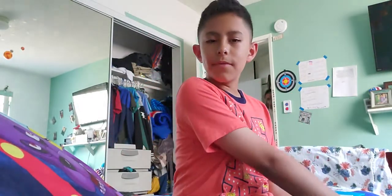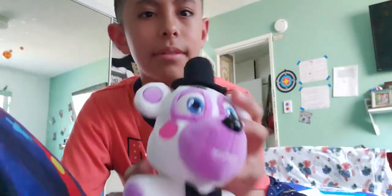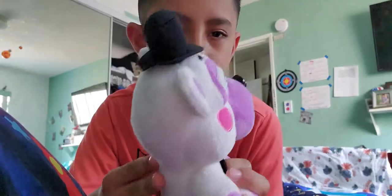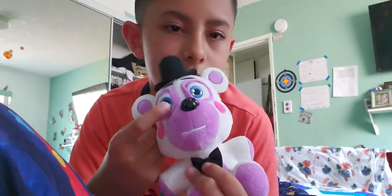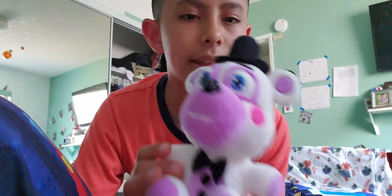Okay, sorry for the inconvenience! The second plushie I'll be showing you today is from Five Nights at Freddy's: Pizzeria Simulator — Helpy! So here's Helpy, a cute little helper bear. He has little round ears, a long black top hat, rosy cheeks, eyes with a shine, and a little bow with two black dots. He's pink and white, just like Funtime Freddy.